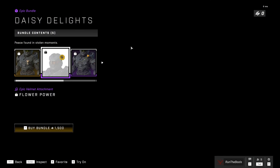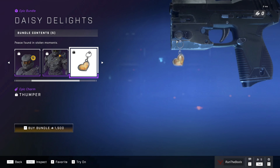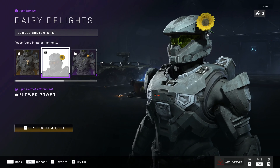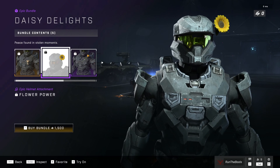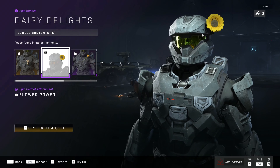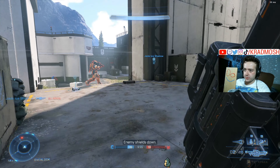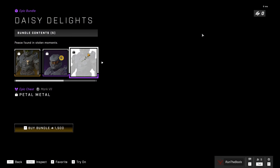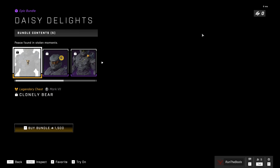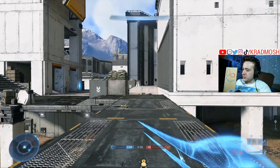For $15 we get Daisy Delights, which includes the teddy bear from the Halo anime, a flower on your head, a flower on your chest, and a heart charm. I would maybe buy this if I could wear it with the cat ears at the same time — but no, you have to choose cat ears or flower. I'd really like to have both. If the attachments don't interfere with each other, why not have two at the same time? So $15 for two chest pieces, a helmet add-on, and a charm — that's kind of pushing it, even if it is from an anime.